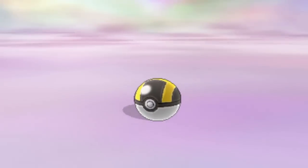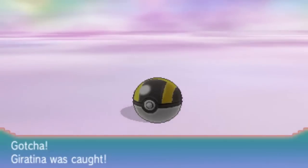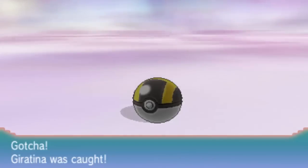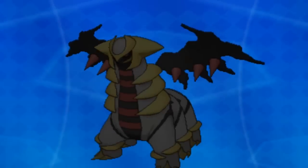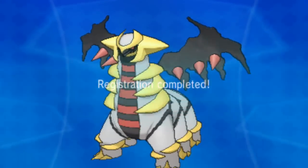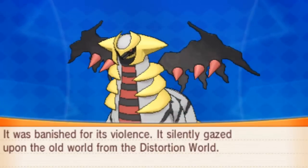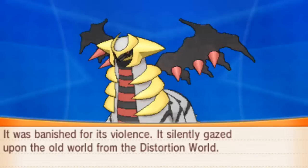Also they could have put Jirachi in to catch as well, because really Jirachi has only ever been an event Pokemon. That's a Giratina caught! It says it was banished for its violence and silently goes upon the old world from the Distortion World. Sweet — nice experience too!